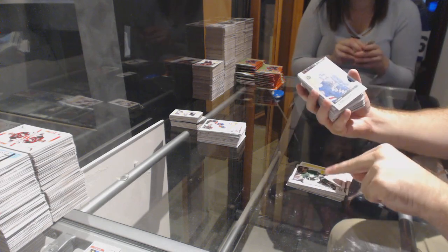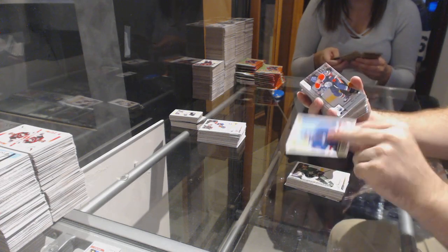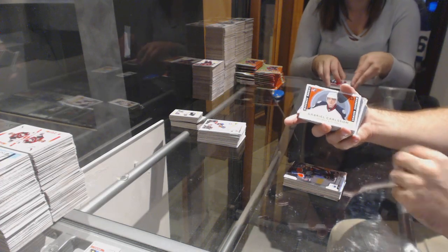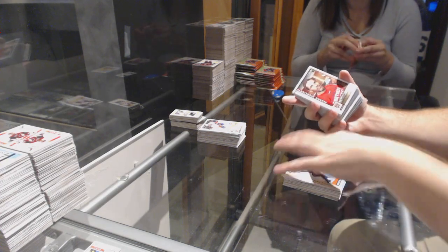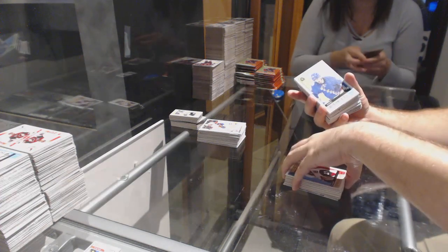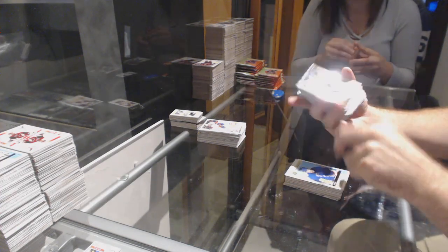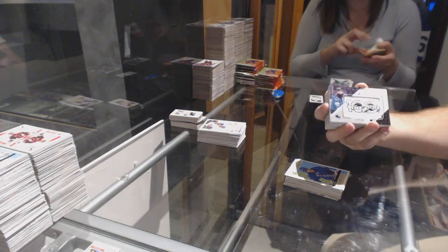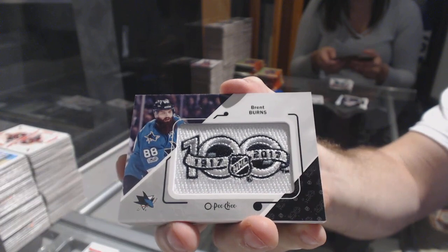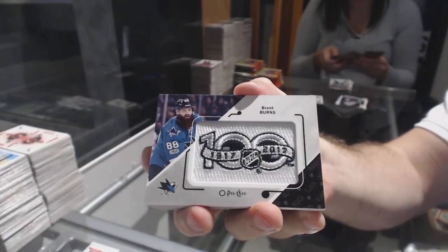Lungfist Retro for the Rangers. Mark Letestu Rainbow for the Oilers. Gabriel Carlson Marquee Rookie Retro for the Jackets. Yager for the Panthers Highlights. Larson for the Coyotes Retro. Bucinavich Retro for the Rangers. We've got for the San Jose Sharks, Brent Burns. That's pretty cool — Card number P54.